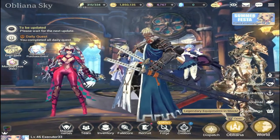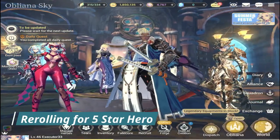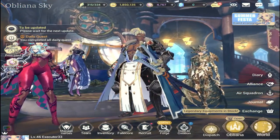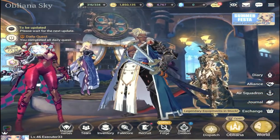To start, for your re-roll — the free five-star gift at the beginning of the game — I would suggest only three characters. Number one is Rudley.